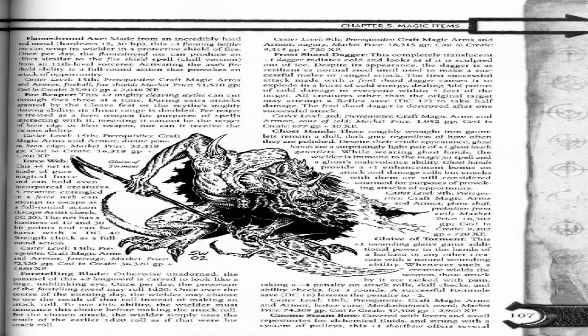Force Web. This plus 4 net is made of pure magical force. It can hold even incorporeal creatures. A creature entangled in a Force Web can attempt to escape as a full-round action with an Escape Artist check DC 20. The net has a Hardness of 10 and 30 hit points. It can be burst with a DC 40 Strength check, also a full-round action. Caster level 13.